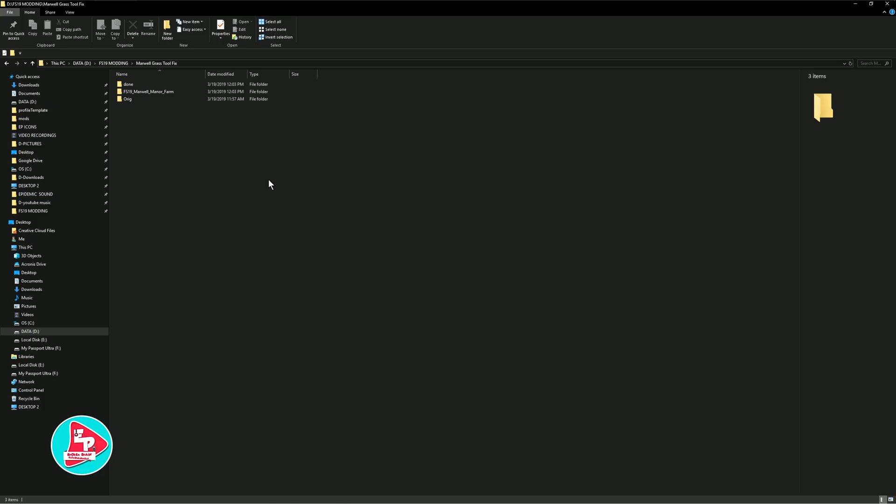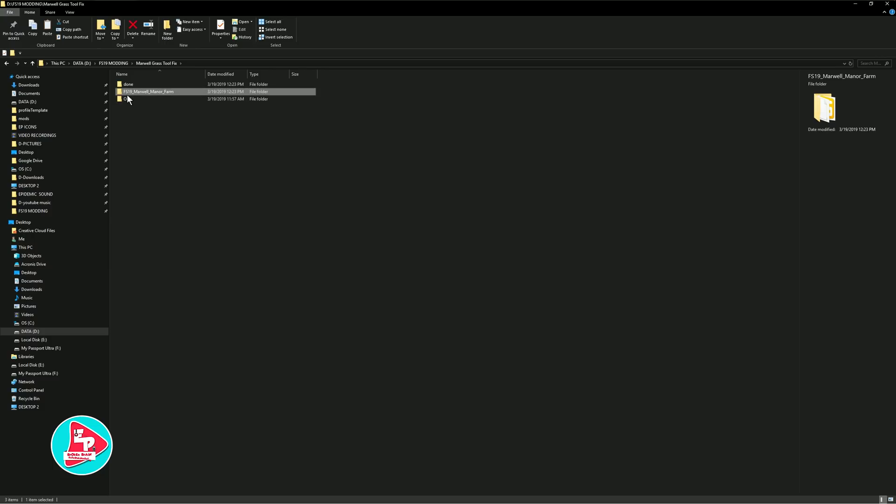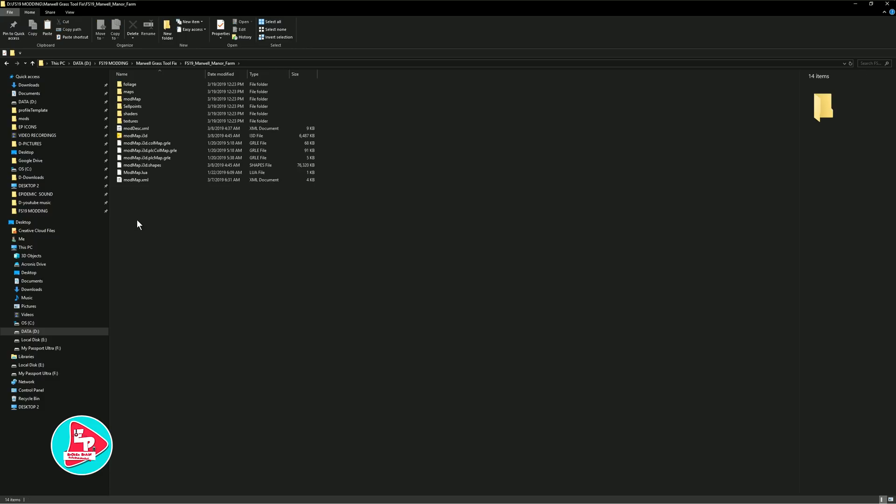Okay, so quickly. What I always do with every mod map is keep the original in an original folder. I have the zipped copy and then I have the extracted version. And then I'll take this, I'll copy and paste it right out here. So I'm doing it again just to show you — we're going to start from scratch. Now we have a nice clean copy. Just click open the Marwell Manor Farm, or whatever mod map you're doing, click open the main folder and then you're going to find your mod map XML.